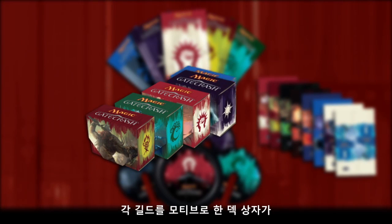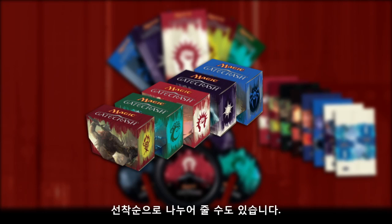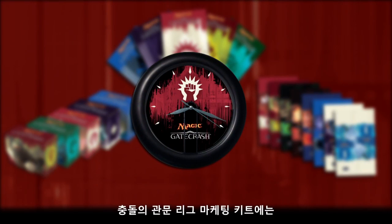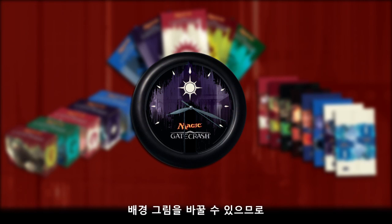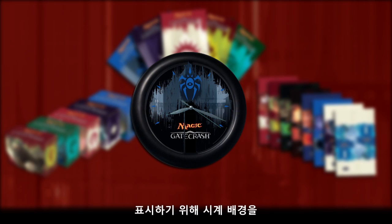You'll also get 25 deck boxes, that's five for each of the guilds. Whether you use them as incentives to participate in the league, as awards, or just as giveaways while they last, how you distribute them is up to you. The last thing you'll find inside the Gatecrash League Marketing Kit is a wall clock with interchangeable faces. You can display whichever face you want, but you might consider using it to show players which guild is currently leading in your store.